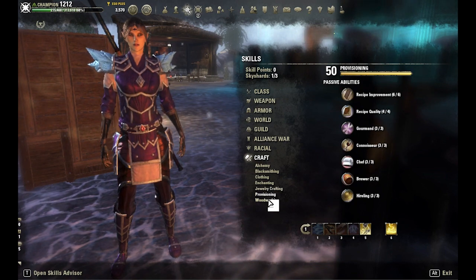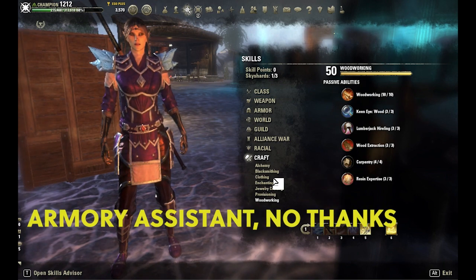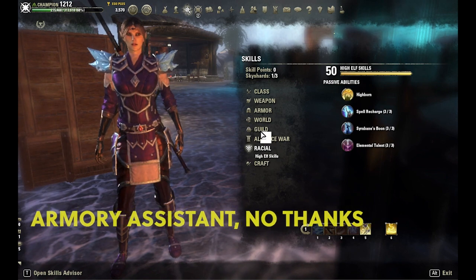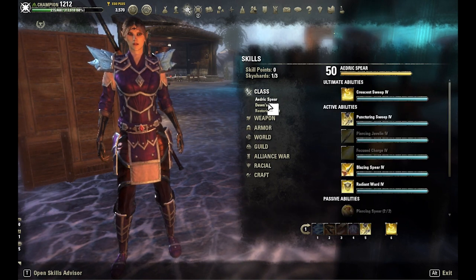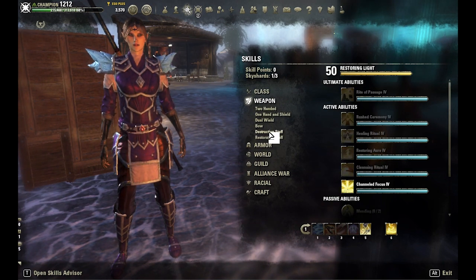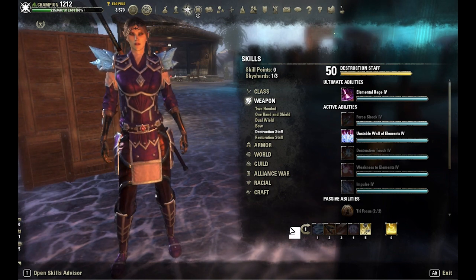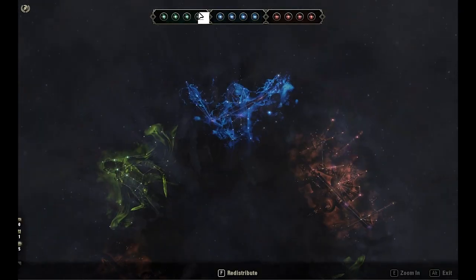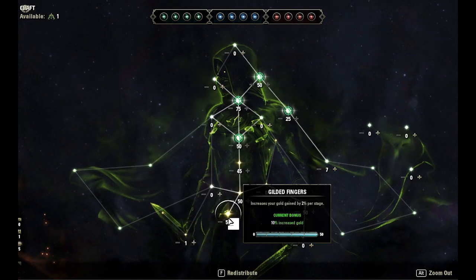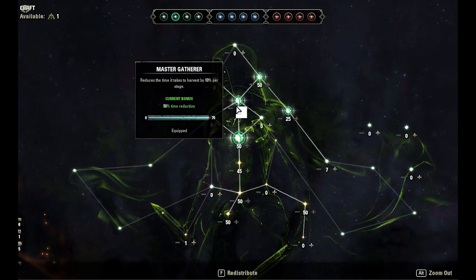People ask me if it's worth it to spend 5,000 crowns on the Armory assistant — that seems like a total ripoff to me. It's one click to get back to your house and to your Armory station. Now if you were allowed to use the assistant in trials, arenas, and PvP, you could make an argument for buying it, but ZOS doesn't allow that. Is it worth it to buy an additional slot for 1,500 crowns? I'm not buying it, but that's really up to you. 1,500 crowns also buys an additional outfit slot, and fashion and housing are the real end game, so maybe that one is worth it — I'm not sure.